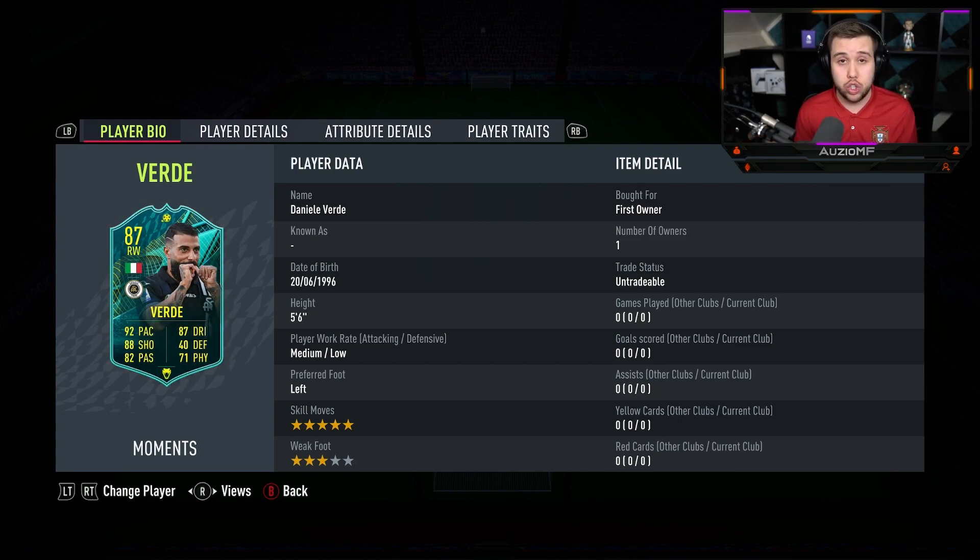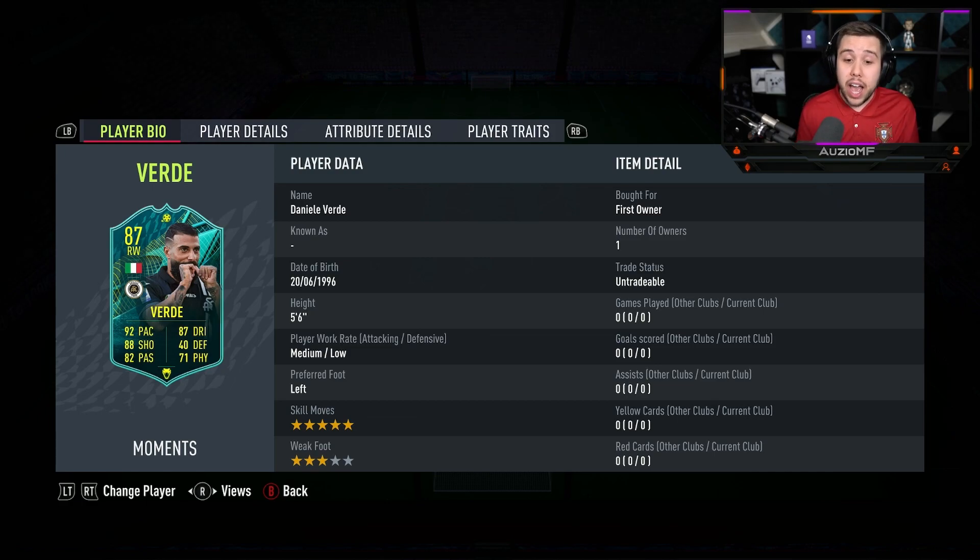Now with the stats, they look top tier: 92 pace, 87 dribbling, 88 shooting, 82 passing, and 71 physicals as well.